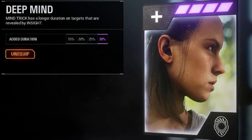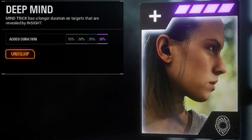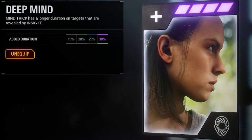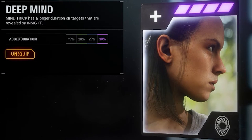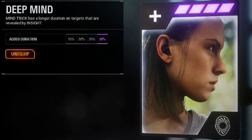The next star card is Deep Mind. Going back to the tip about using insight before mind trick — this is why it's important. With this star card, if you use mind trick on someone while also having insight active, it increases the duration of mind trick by 30%. So if you're smart about it, your enemies can be mind tricked for 30% longer every time.